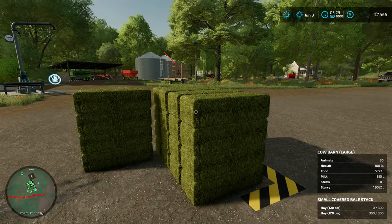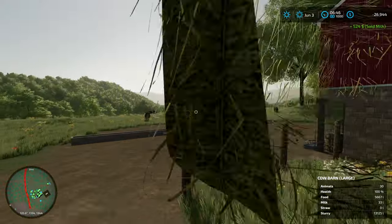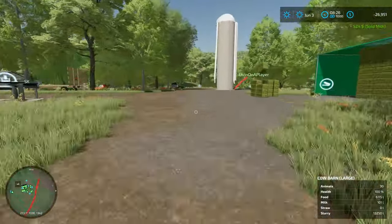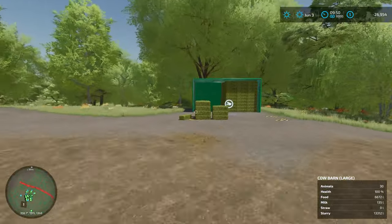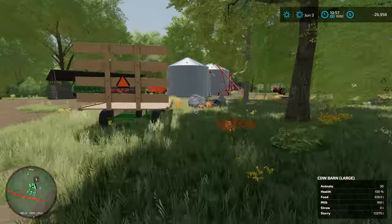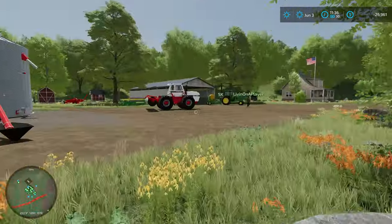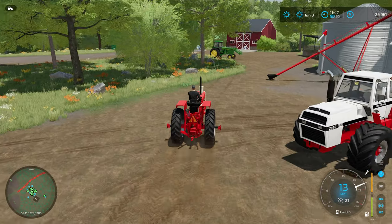We're gonna have to start tossing more bales in the old feed pen. Here's a crazy thought - what if we use the autoload function on this trailer, load up a whole bunch of bales on it, and then just drive that down into the pen. I just spawned about 20 bales. Let me slow down time because we're burning through food. We've got the hay wagon right here - it'll take all these bales right up for us.